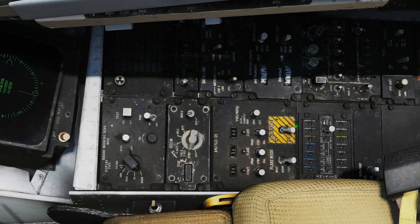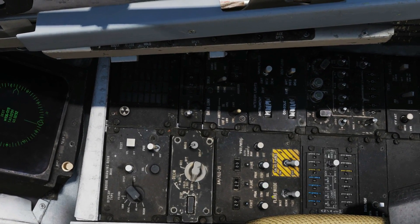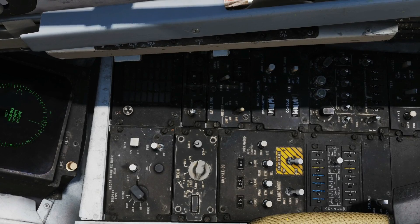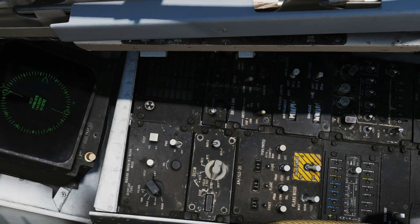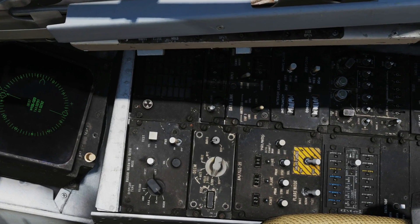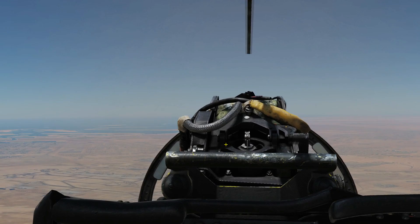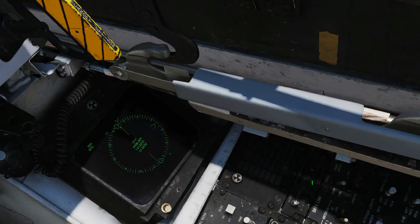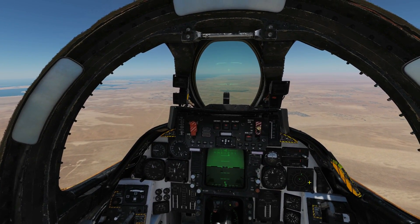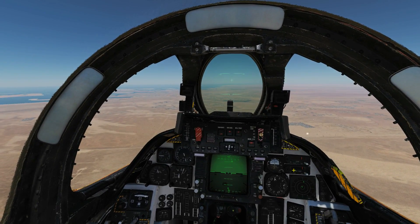I've got active pause on so I can concentrate. Let's fire a single chaff — one chaff gone, 29 left. Then a single flare — one flare gone, 29 left. Now fire the chaff program with right-click — that's the 3-burst program we set up. Now the flare program. We could also use the handlebar switches — I just haven't bound them yet in my controls. From the pilot seat, pressing the DLC button fires one flare in Pilot mode.